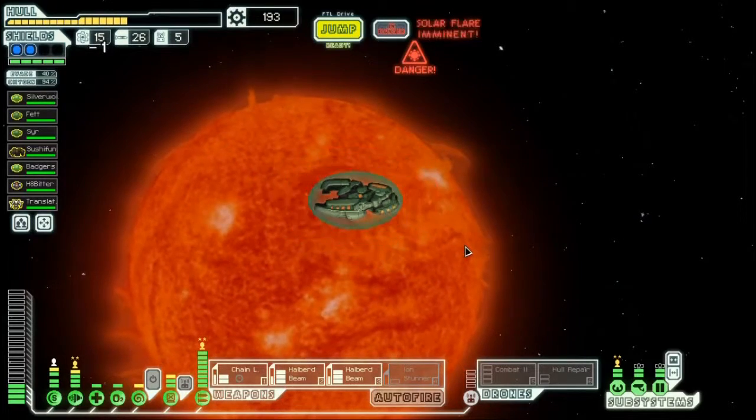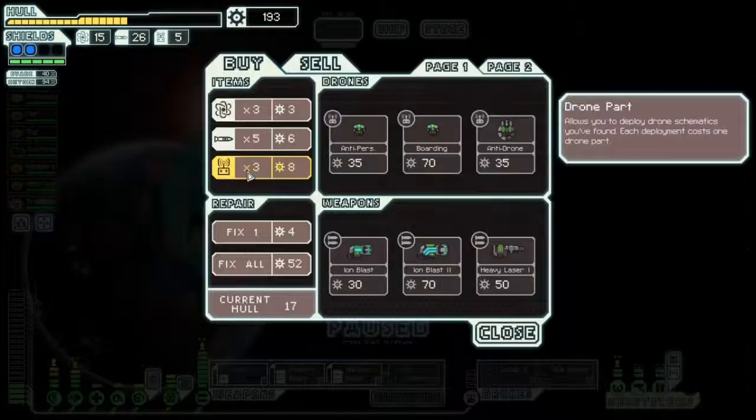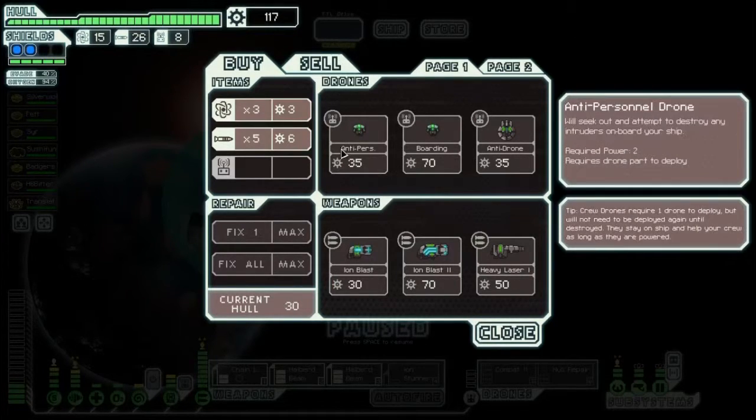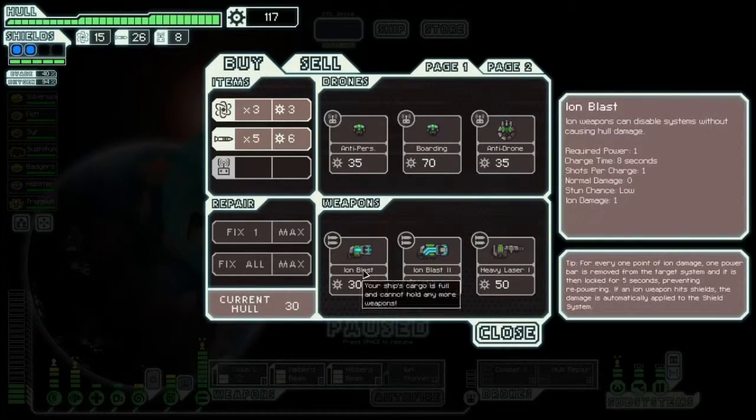Let's jump to the store for repairs and drone parts. Let's repair all and buy all the drone parts — sadly only three. Anti-personnel drone wouldn't be the worst thing in the world, but I'd rather have the hull repair. Now we have something to think about.